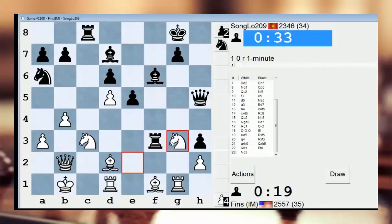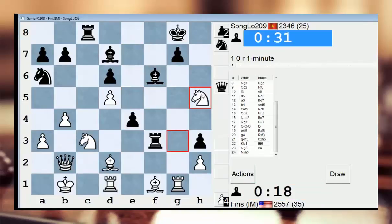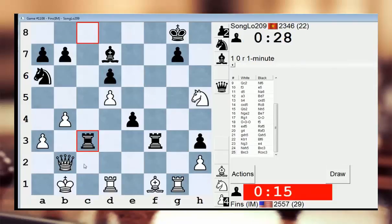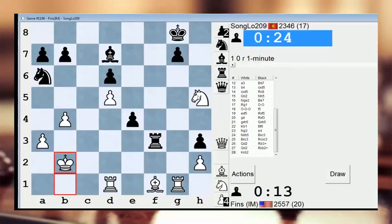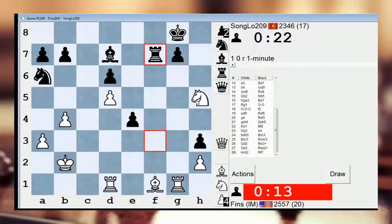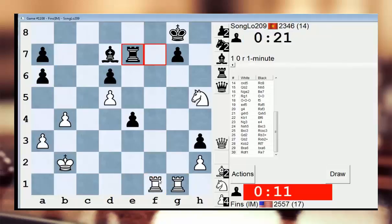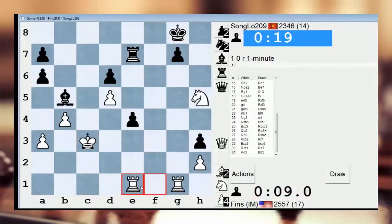Let's go knight g3 now. He just let me take his queen for nothing. Let's go here. I don't know why I did that. Check — that was really dumb. Just losing stuff for no reason. I am completely winning despite that inaccuracy.